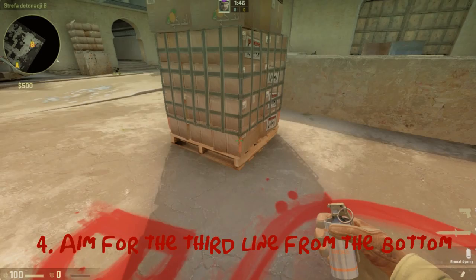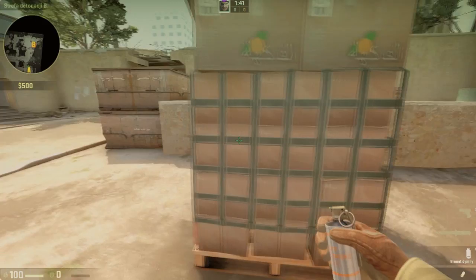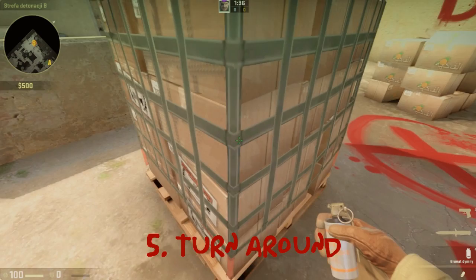One, two, three. Then go alongside this line. When you're at the second corner, move forward and turn around 180 degrees.